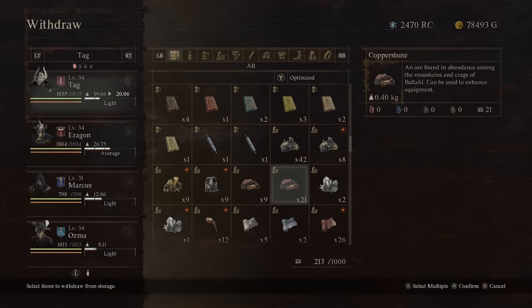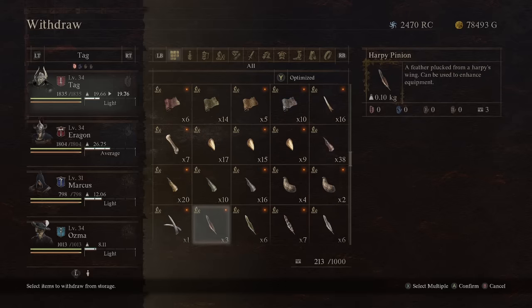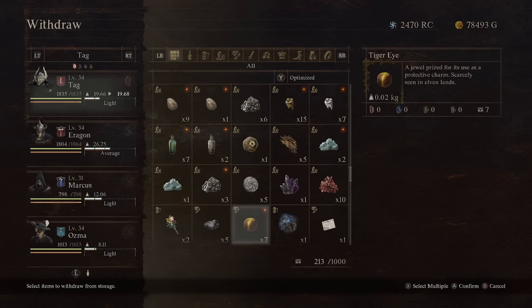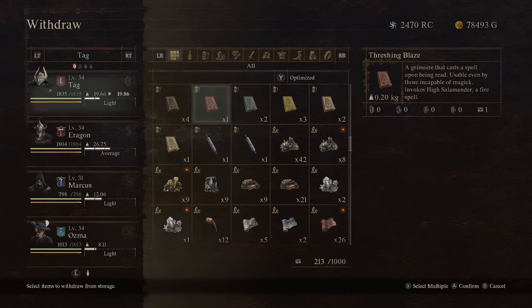All of these crafting materials — copper, ores, skins, venom sacks, talons — can always stay inside of storage, because there is actually the ability to craft from storage in this game. So you never need any of these things on your person. The only time you will is if you need to sell something — withdraw how many you want and then go sell it. Otherwise, keep your inventory relatively empty at all times.